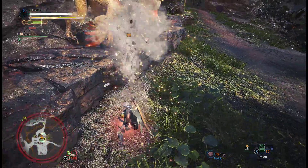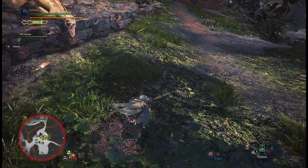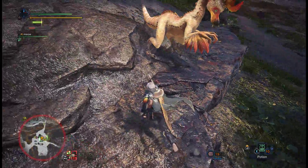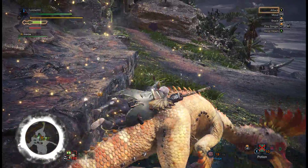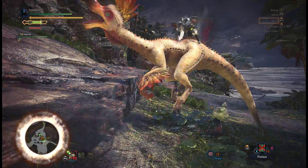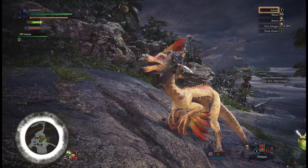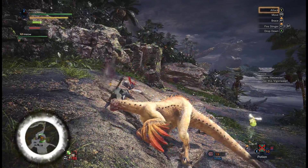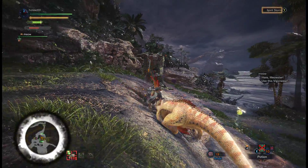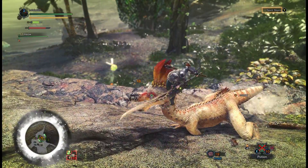I'm gonna try to get an aerial attack. If you roll off the ledge and then do an attack, you'll do an aerial attack. Get enough aerial attacks and you can mount. Then you just look at the prompts in the top right — if it says 'attack,' you just spam Y. If it says 'move' or 'brace,' you just move up and down the monster using your control stick. Now I can just tap Y to do the finisher move.